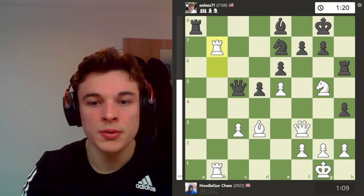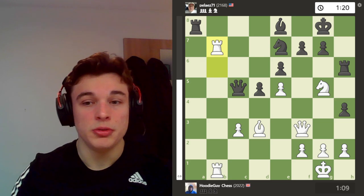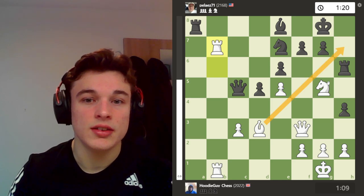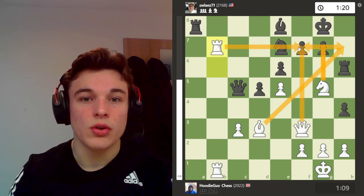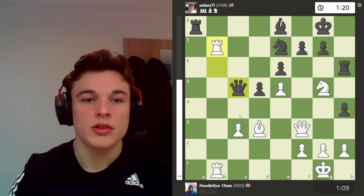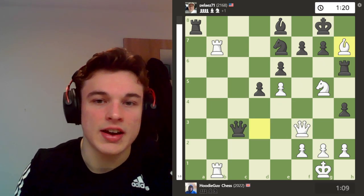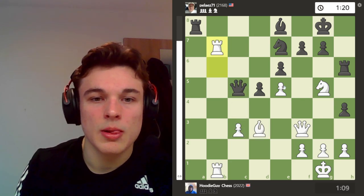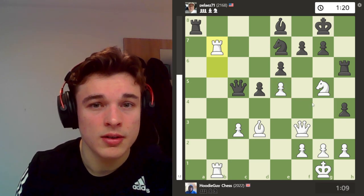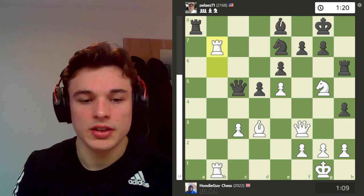So my gambit all those moves ago where I gambited a pawn — I'm back on level material. But look at his pieces and compare them to my pieces — my pieces are absolutely dominating, and they work together so nicely. For example, black can't even take c3 because I win the queen with a discovered attack. The e5 pawn is weak, but there is no real way for black to actually exploit it, and black's pieces just aren't really functioning properly.